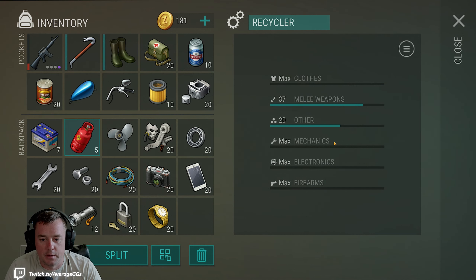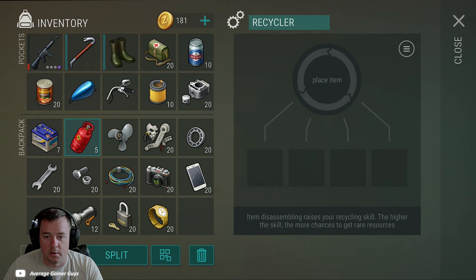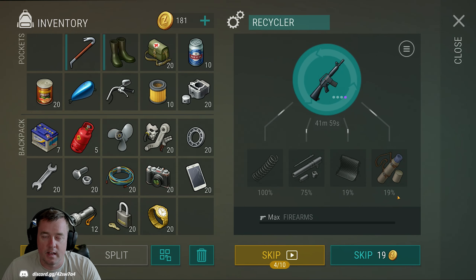Firearms I think are exceptionally important, although I do not strongly recommend breaking down full-durability firearms until you have a very large stockpile. It can be tempting to try to grab blueprints from them, but the return rate even at max is only 19%, which is less than one in five. With Draganovs I broke down a lot of them — out of 10 I think I only saw one blueprint. These can be great for springs and factory parts, and on occasion you'll see some carbon composite.